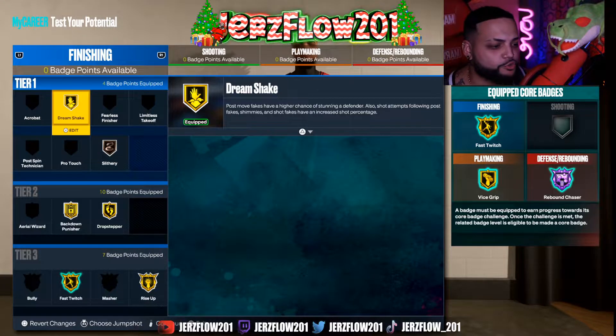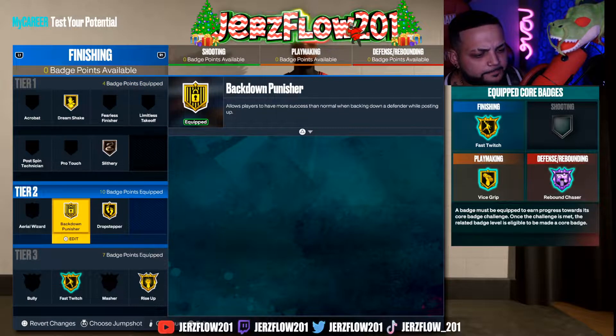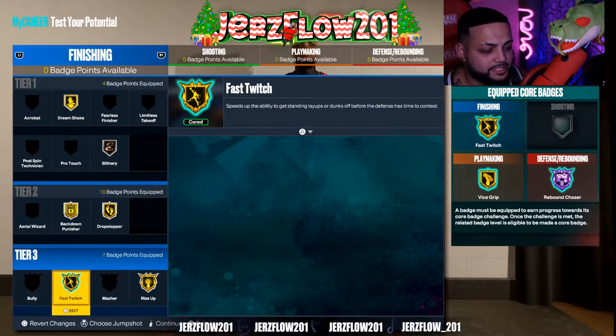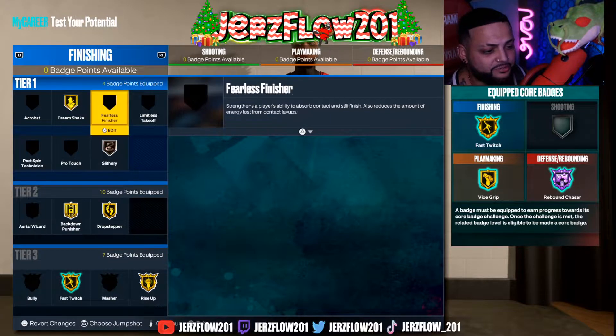For finishing, you're going to rock Gold Dream Shake, Bronze Slithery, Back Down Punisher, Drop Stepper, Gold Fast Twitch, and Rise Up on Gold — it lets you go up with room really quick. These badges will get the job done.